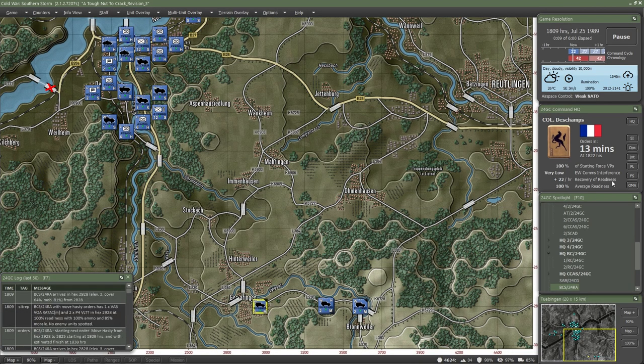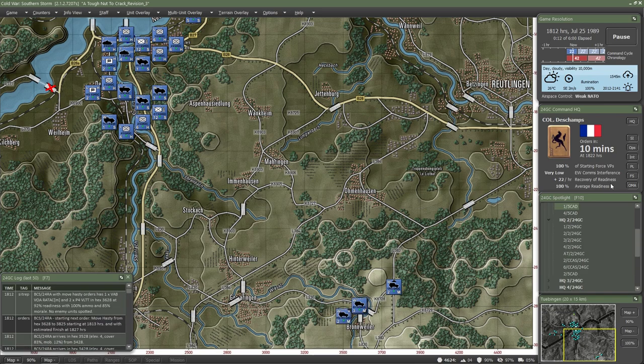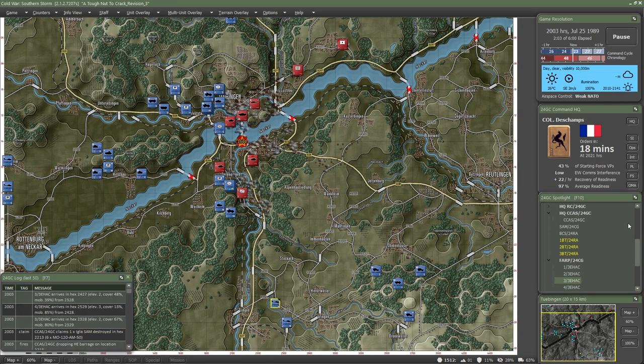Knowing where the enemy isn't can be just as valuable as knowing where they are. Discovering an unguarded road can turn a costly frontal assault into a decisive flank attack. Knowing what routes are safe allows you to rapidly transfer troops. By using your scouts to clear terrain, you can create safe corridors to rapidly transfer units from one sector to another.